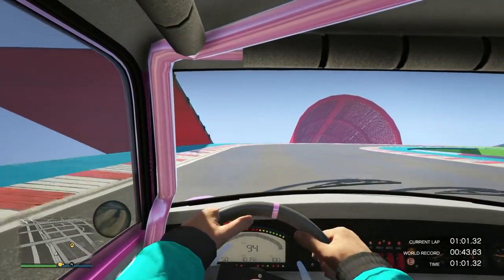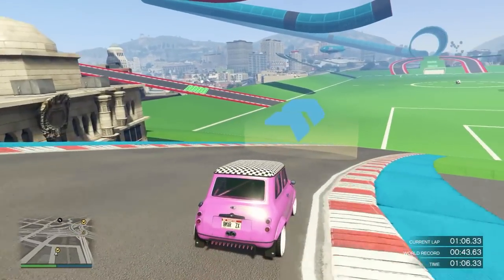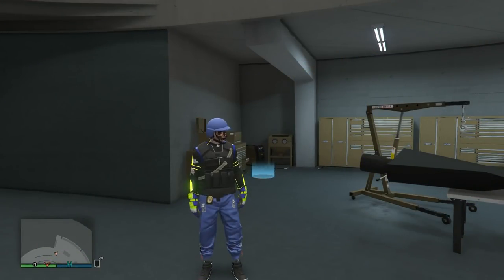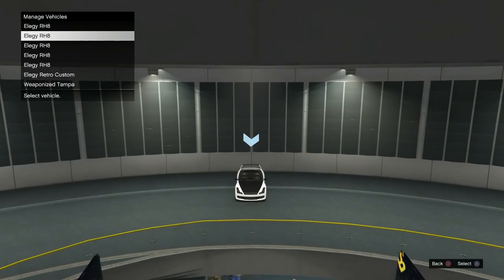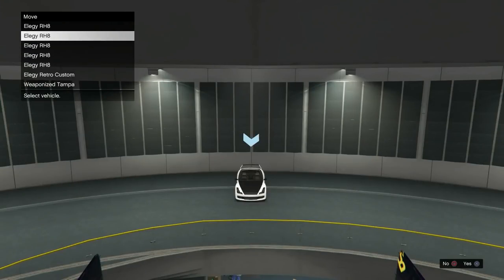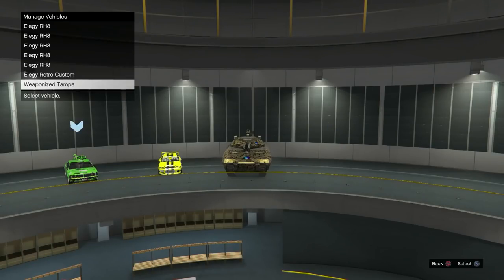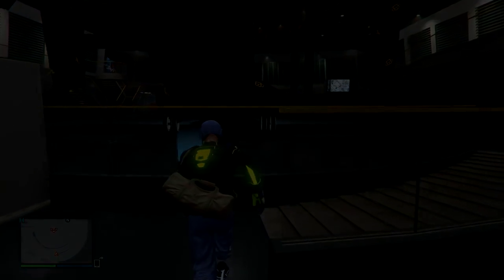If you want to pull up your phone and look at the map, you do need an orbital cannon in your facility. Now this is me inside my facility showing you how I have it set up. I ordered a few RH8s — that's why they're kind of invisible — but you want a bunch in here because these are the RH8s we're going to be duping. However many you have in here, that's how many you can dupe, so fill it all up.